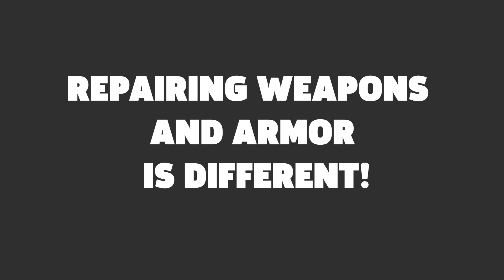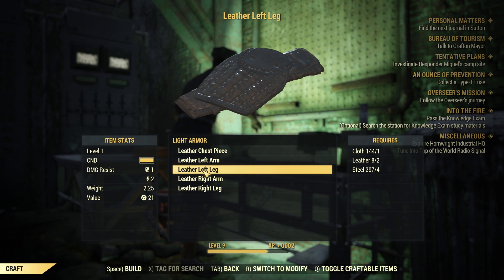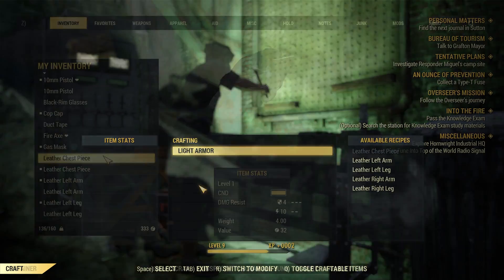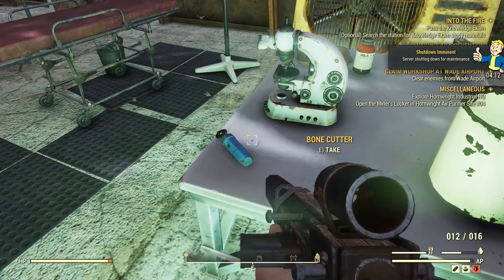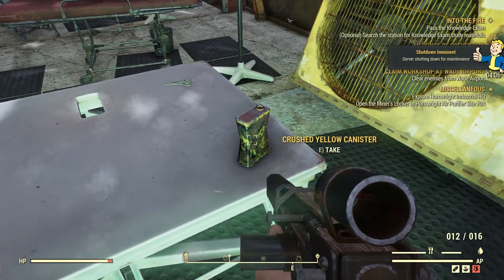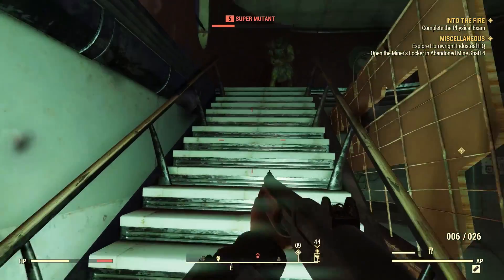Weapons and armor conditions return for Fallout 76 after having been absent from Fallout 4. However, unlike Fallout 3 and New Vegas, where you could just use another armor or weapon of the same type to improve the condition, you need specific junk to repair your gear in Fallout 76, much like how you upgrade mods. If you're missing materials, you can tag them for search, just like in Fallout 4, to help you find what you need when scavenging. While armor takes a little time to bust, weapons can degrade rather quickly, so make sure to keep an eye on them, lest they break in the middle of combat.